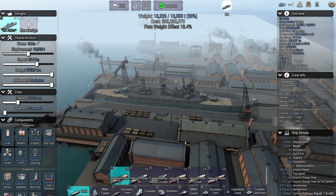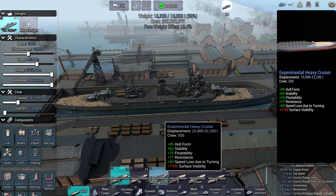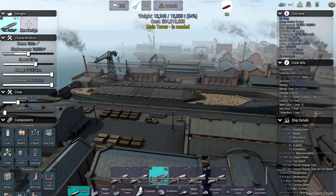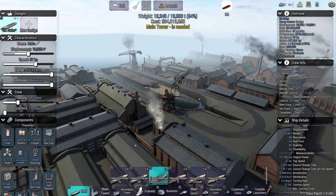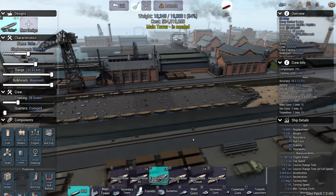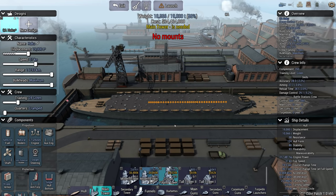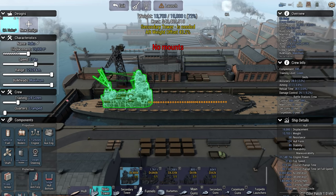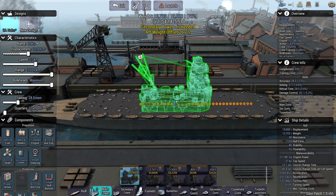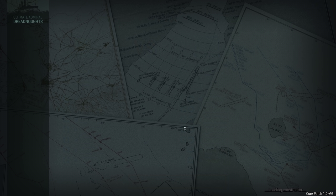Now this was just one I quickly built for a thumbnail for the Core Patch 1 video, but this is the experimental heavy cruiser — looks a little bit like a French battleship. Although I'm not entirely sure this is the right one. No, it's not, because it's not a heavy cruiser — it's a battle cruiser hull I'm after.